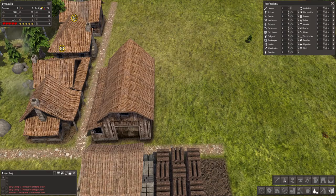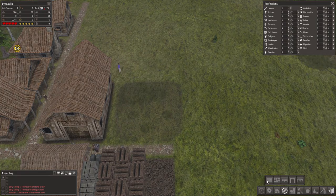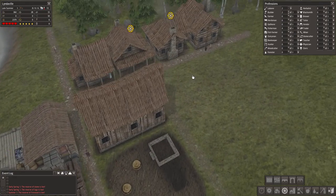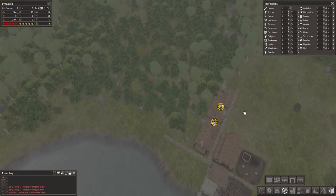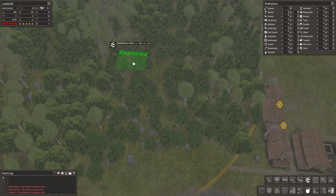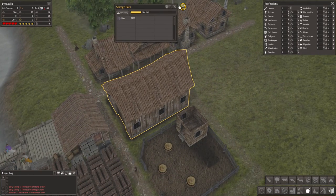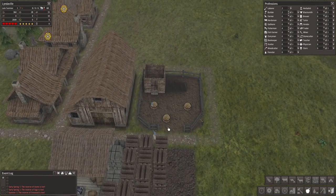Next thing we need is a wood cutter. The builders will get that put up right away. We also want a gatherers hut because we can build one of those right away too — just go ahead and plop that down out there in the woods, because they need firewood right away. And all we have to eat right now is fish, but we've got 2,000 fish so we should not have a problem with that.